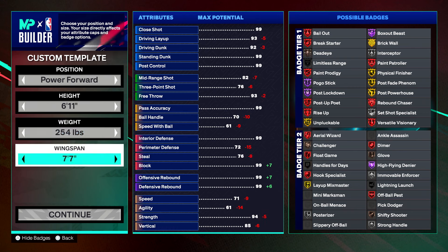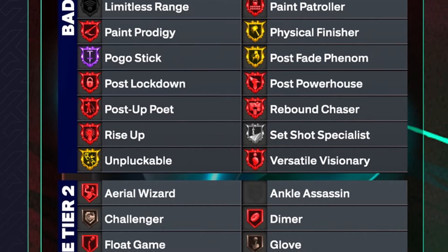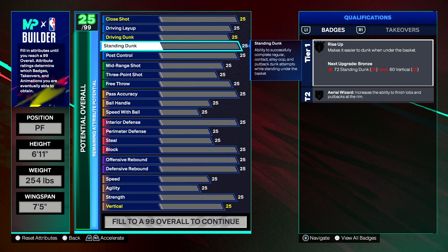Look at all the legend badges you can get on this build. I'm going to show you exactly how to make this build. I'll give you the best jump shot, the best dribble moves, post moves — absolutely everything you need. I'm looking out for you guys, don't worry, I got you.